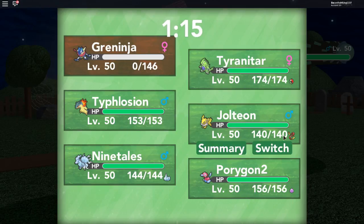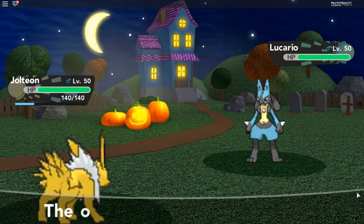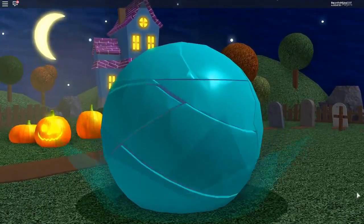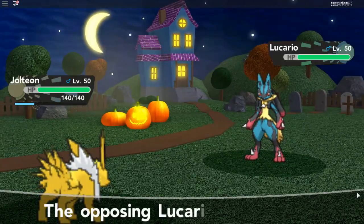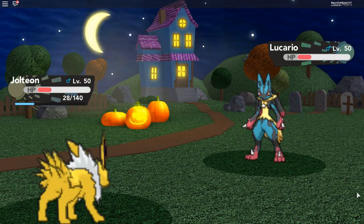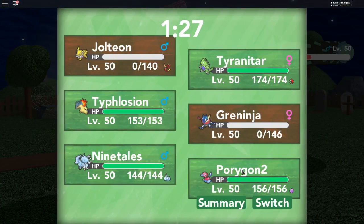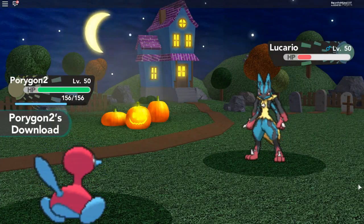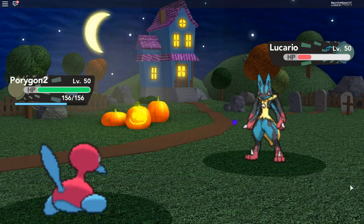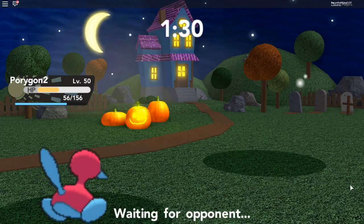Okay let's go Jolteon. Use Thunderbolt Jolteon. Oh no, he used Mega Evolution. That still did a lot of damage. Oh no, my Jolteon went down as well. Okay let's use Porygon2 — use Thunderbolt. Okay, his Lucario is down.